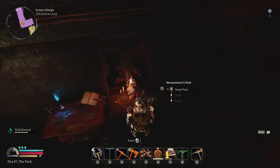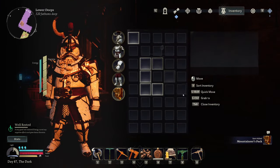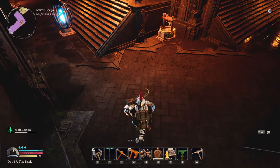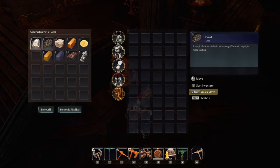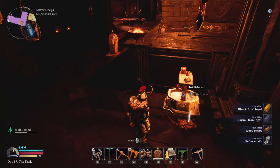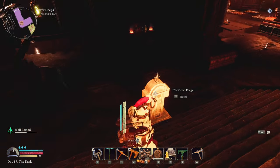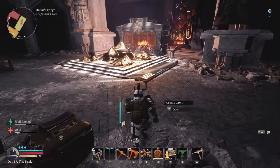We need to swap to the Mountaineer's Pack which gives us a lot of space. I need to open it and take all the inventory. I've been doing a little bit of building in the Durin's Forge area. We've got more than enough black diamonds to build the bridge. I need to get the Adamant Hammer but I'm not sure how to get it yet.